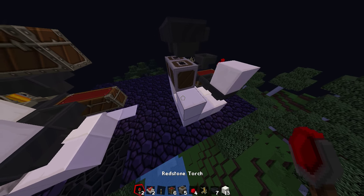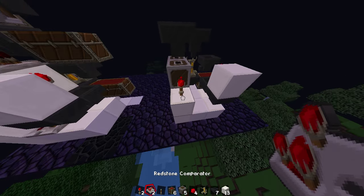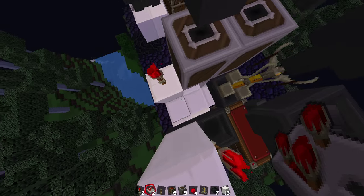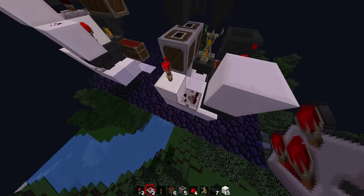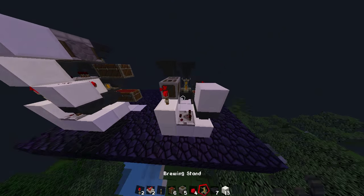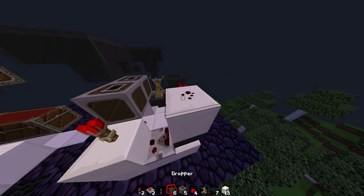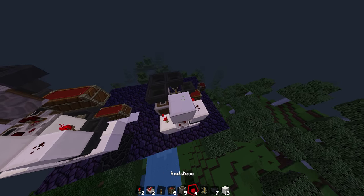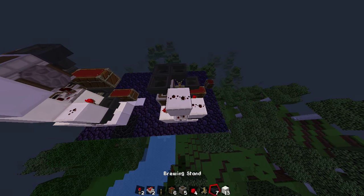You need to put a redstone torch here and you do need to put a comparator, and it needs to be facing that way guys. Then you need to put a piece of redstone there, a block there, and another piece of redstone there.